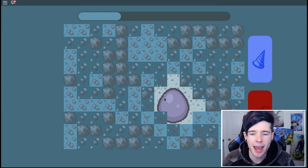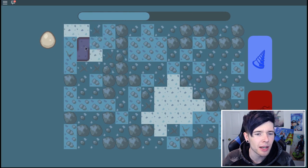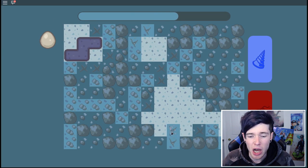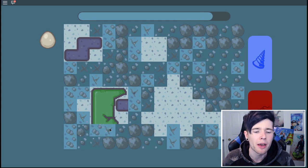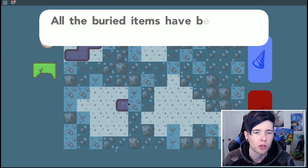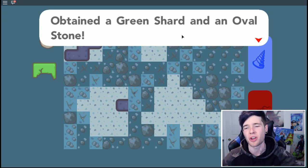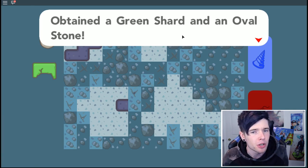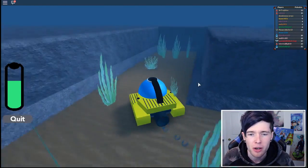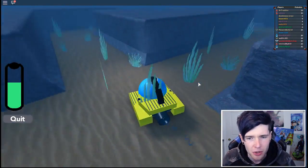Is that an egg? It might actually be an egg. There's a green one - that might be a leaf stone, but you need to find the guy who will trade you them for the stones. All the buried items have been dug up. I obtained a green shard and an oval stone. I thought it was an egg - an oval stone. I think that decreases the amount of egg steps you need to hatch one. I'll finish off this deep sea diving expedition and I'll see you guys when I'm done.